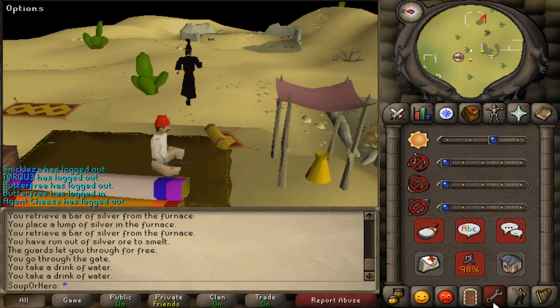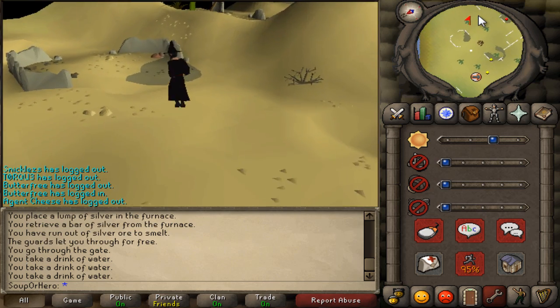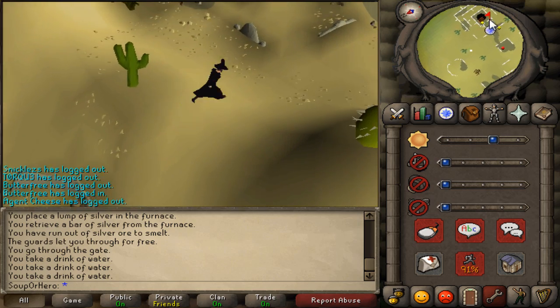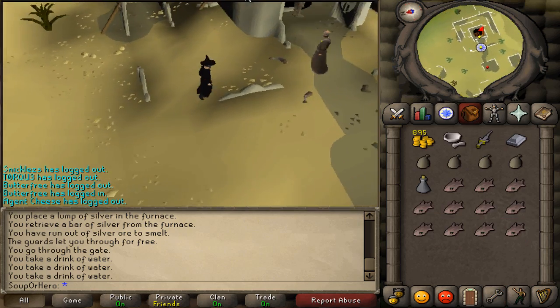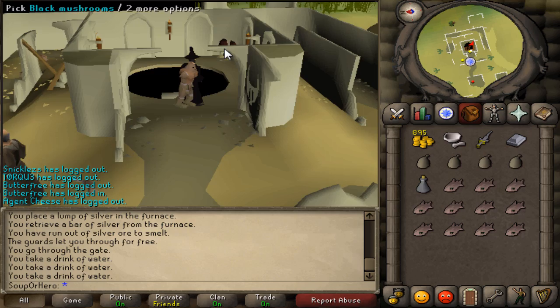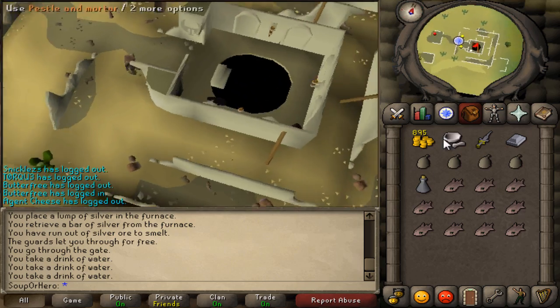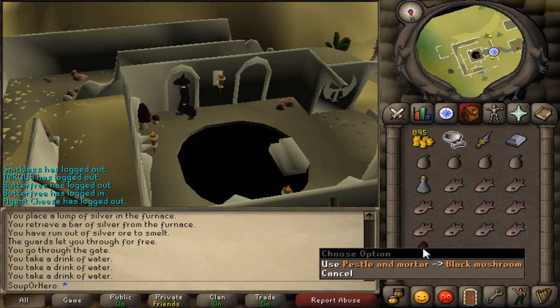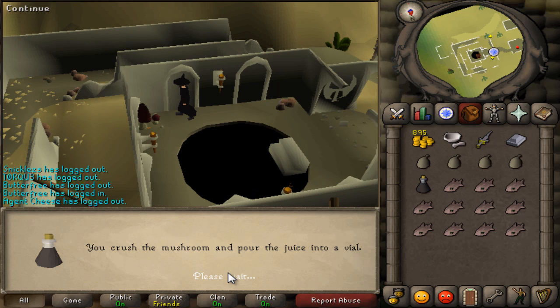Once you've landed, if you didn't bring mushroom ink with you, you just need to pick a mushroom over here in the black mushroom area. Use your pestle and mortar on the mushroom and you'll get some black mushroom ink.